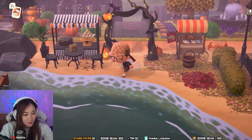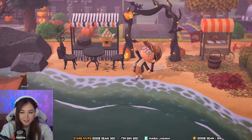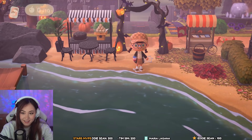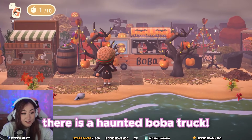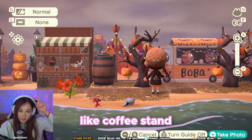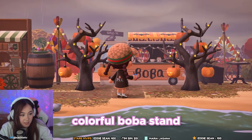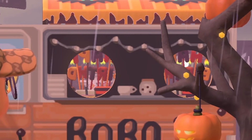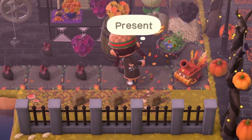We're down at the beach. We got a little boba on the Halloween island — there's a haunted boba truck that is so cute. There's a coffee stand over to the left, and to the right we have this colorful boba stand with birthday cakes behind. We also have a lot of presents over here.